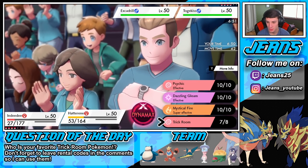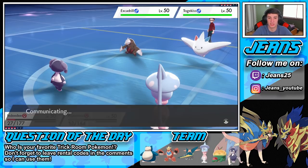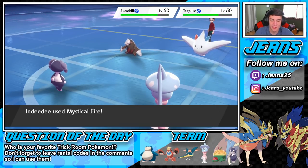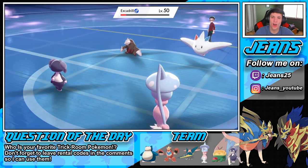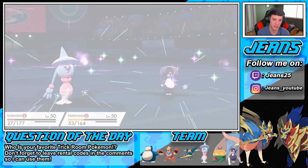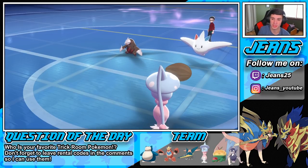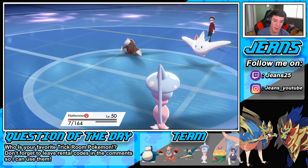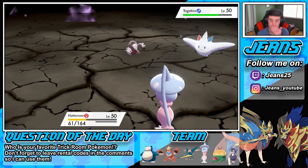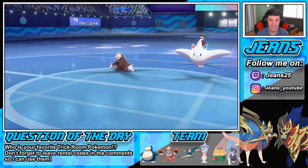Mystical Fire comes out — we don't get the KO on Excadrill. Both of our Pokemon should go down. He goes for another Earthquake and gets a crit — get out of here! It's fine, we have the trick room set up and the wiki berry pops. He goes for another EQ — we should be able to eat it up. We do survive, but then he crits again on the next hit and takes out Hatterene. Never mind — but we've got the boys ready. I'm going to Dynamax Crawdaunt.